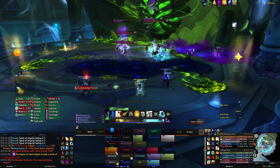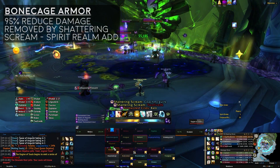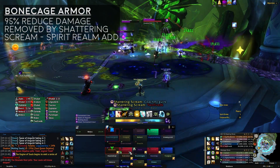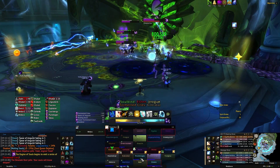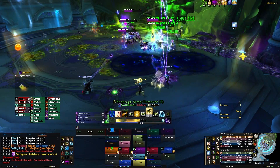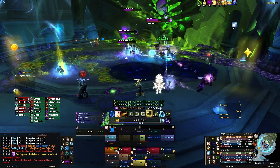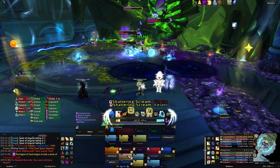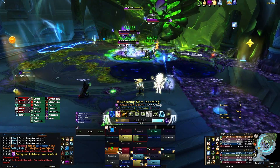On Heroic Mode, both of these adds will gain Bonecage Armor when they reach 50% health. The armor reduces damage taken by 95% for one minute, and the only way to get rid of it is with a Shattering Scream — but that's from an add in the Spirit Realm, so we'll get to that later. What you will need to do is tank the adds in a specific location. In the video, you can see our Druid tank holding the adds on the purple marker.